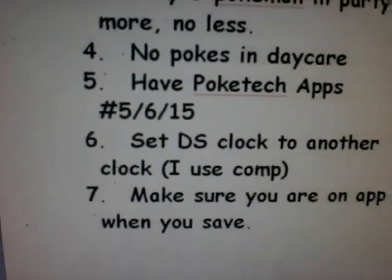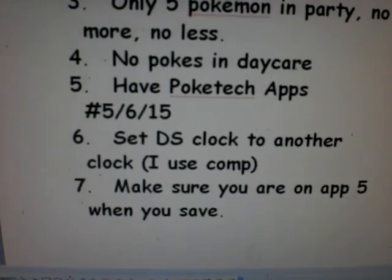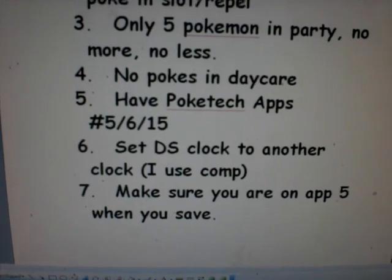Number 6, set your DS clock to another clock — in this case, I use my computer clock. And number 7, make sure you have app number 5, the status of your Pokemon, displayed when you save.